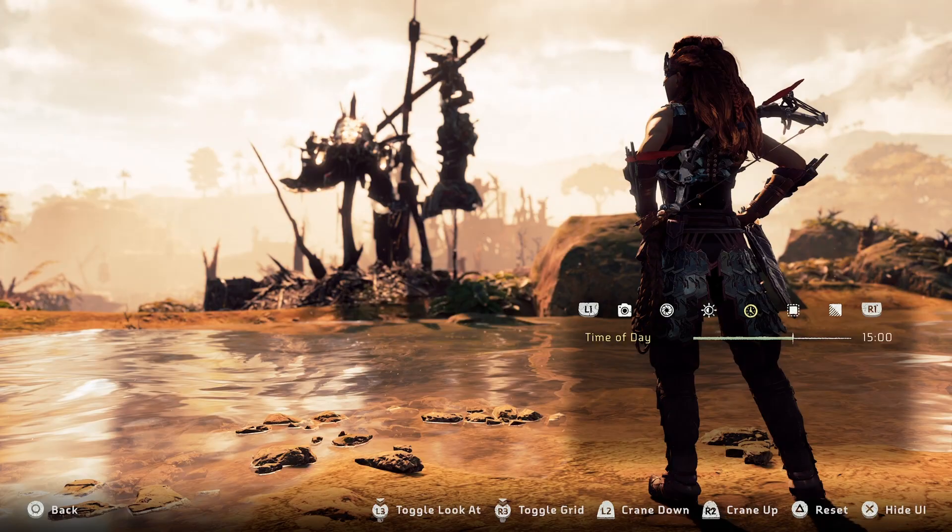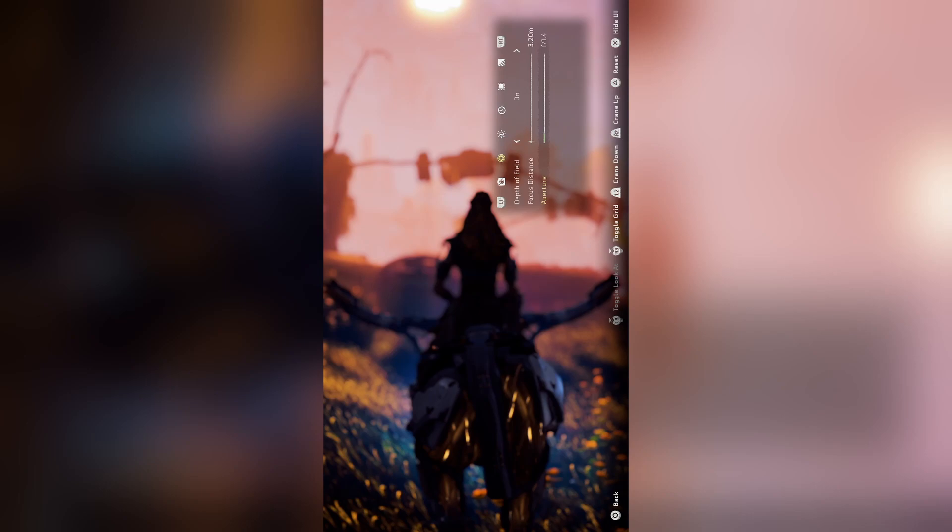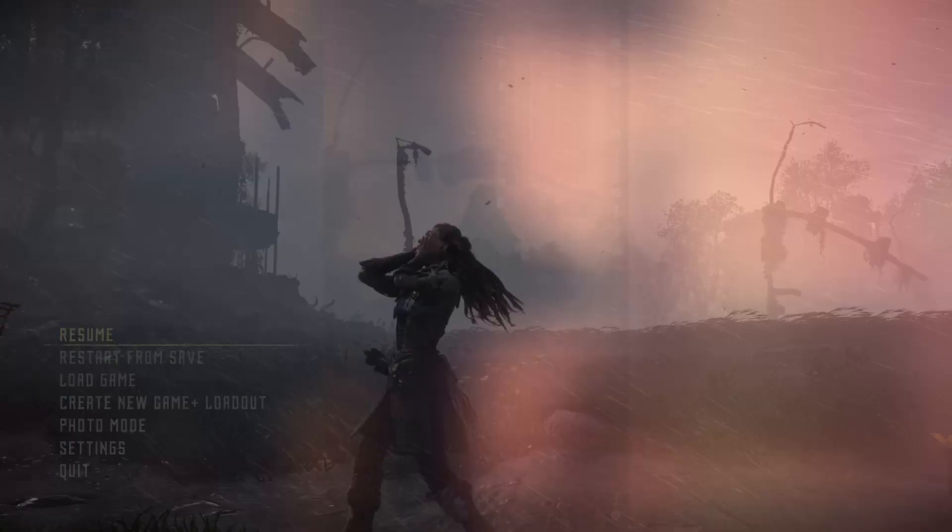Something I always do is see if I can get any more shots without coming out of photo mode. If you're taking a landscape shot, for example, try adding Aloy back in, change the angle or the tilt, try zooming in or out, or play about with the depth of field. The main thing is that you just experiment. You may find a shot you like even more than the original one you were going for, or you could create a whole set just from going into photo mode once.